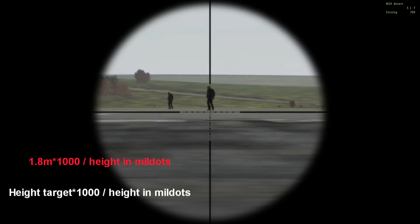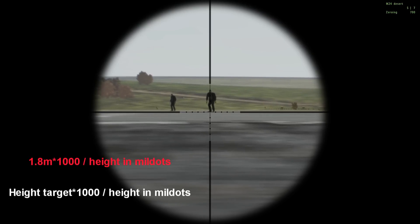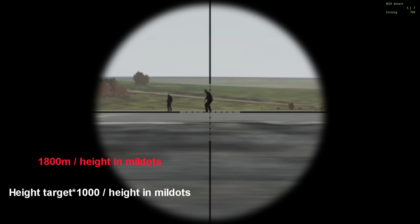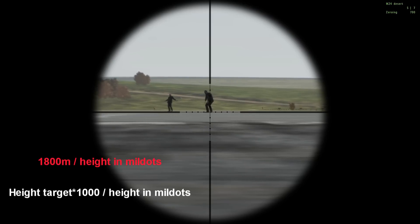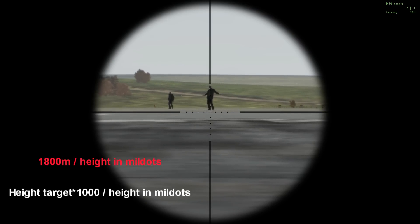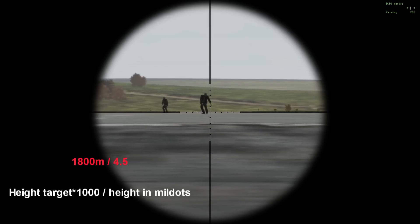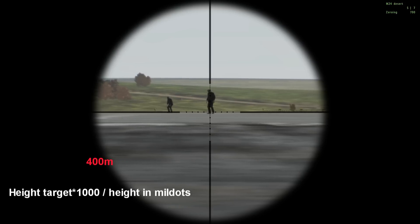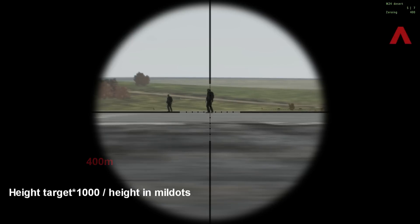So in this case it's 1.8 meters times one thousand, which is 1,800 meters — divided by, let's wait until he stands up straight — divided by four and a half. 1,800 divided by four and a half is 400 meters. So now we use Page Down to adjust the zeroing, shown in our top right corner.